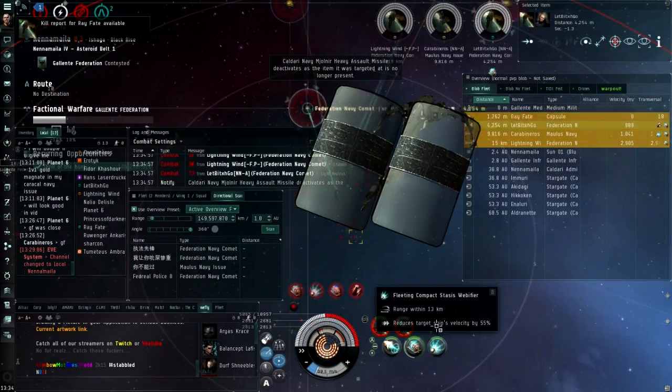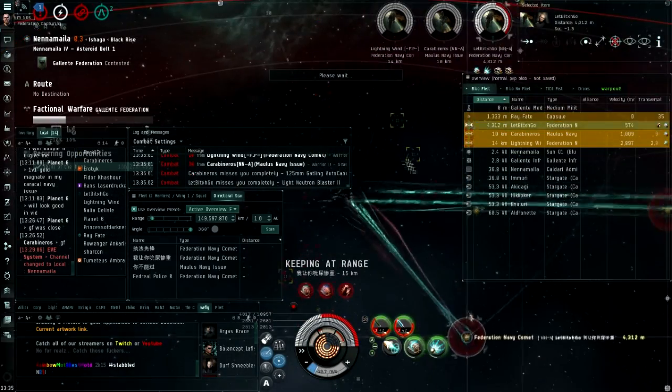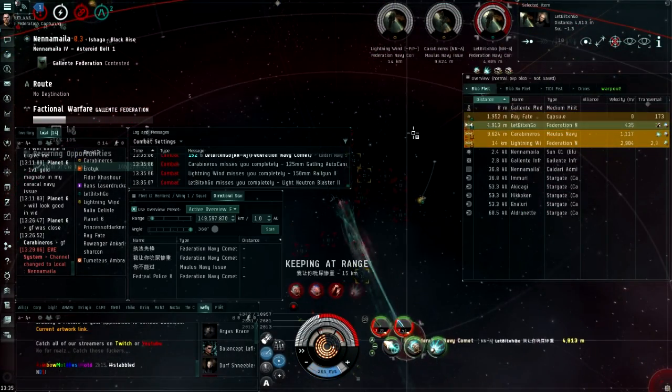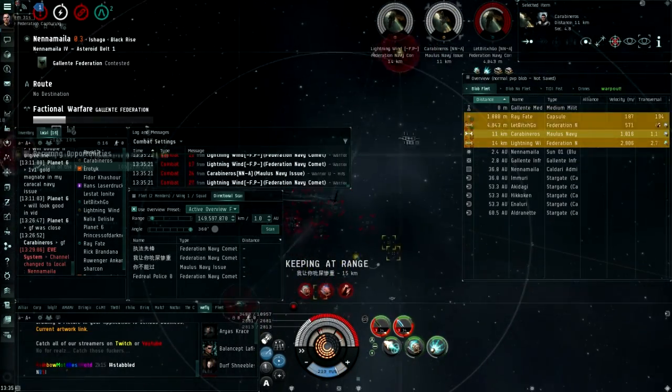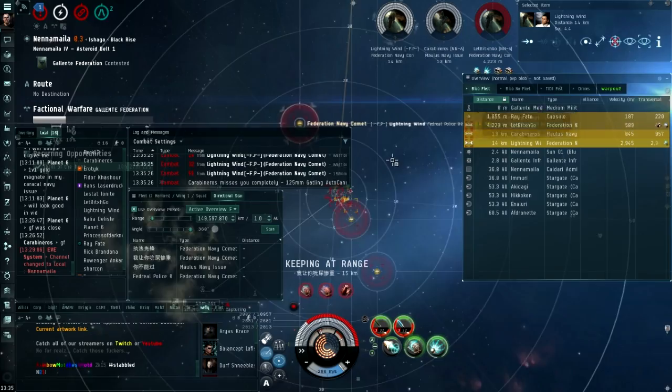You fit heavy assault missiles, two large shield extenders, and a point and web to stop them resisting arrest. Then you fit triple Ballistic Control Units under damage control. Then an ACR for fitting, and dual rigs so you can apply damage.